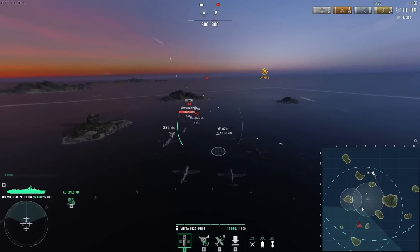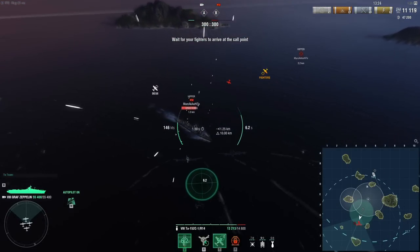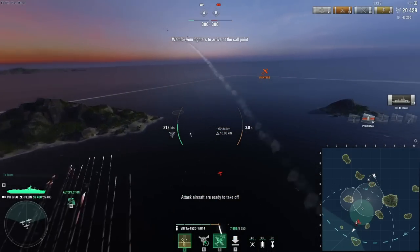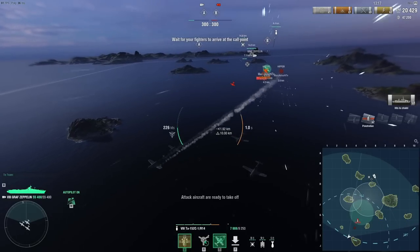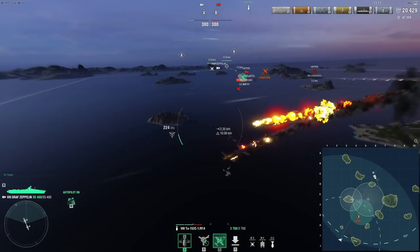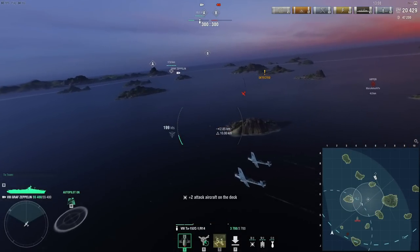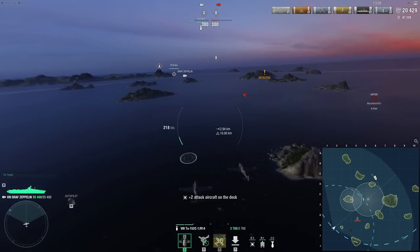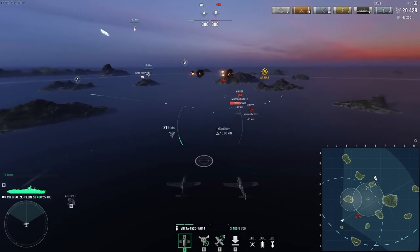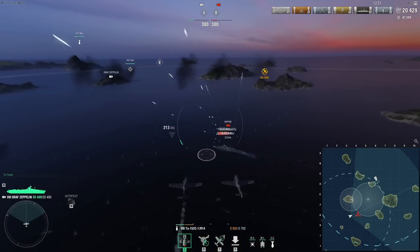He actually used a fighter plane — interesting. I'm not actually sure how I should handle him using a fighter. This does complicate things slightly in that I have to actually fly away. Graf Zeppelin's planes are so fast that they can quite often neutralize a lot of the enemy's fighter planes, which is quite effective. Also, the enemy Hipper is at 20k HP at this point.